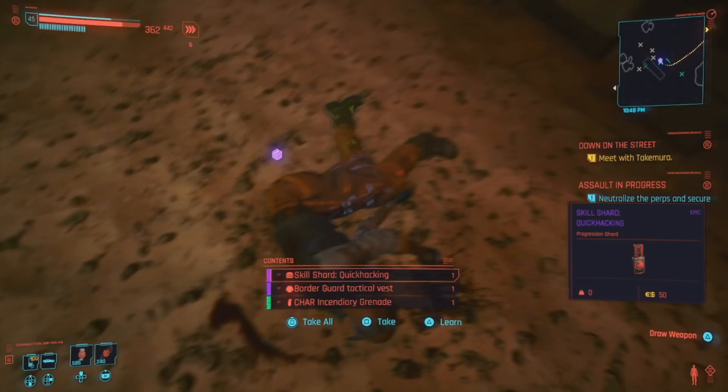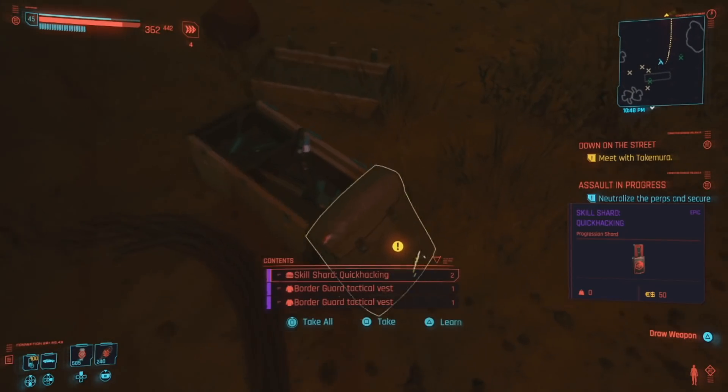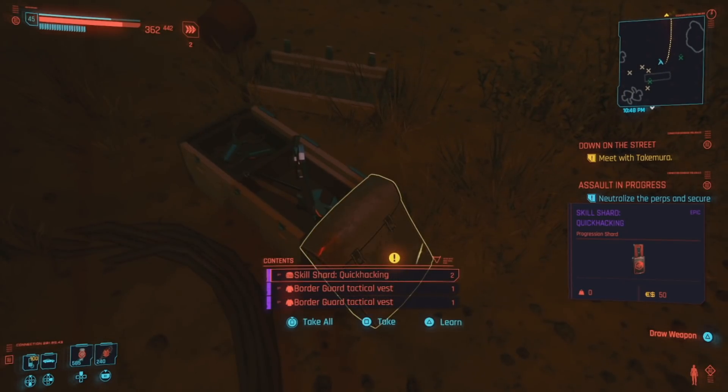The first guy, I'll just use that one. But over here, there are two quick hacking skill shards in one bag. Normally when you grab a skill shard and take it, it uses it instantly. But my theory is that because there are two quick hacking skill shards, it can only use one at a time, so it just takes the other one and puts it in your inventory.